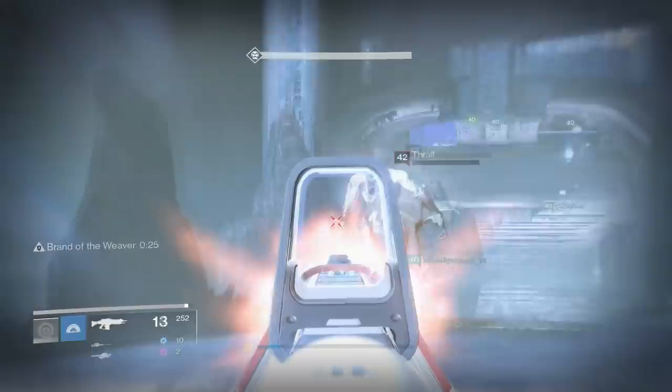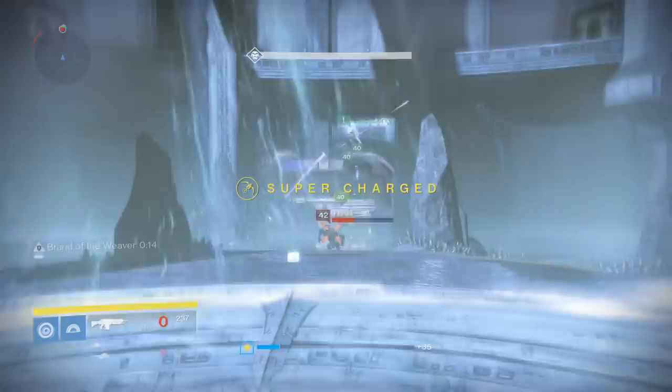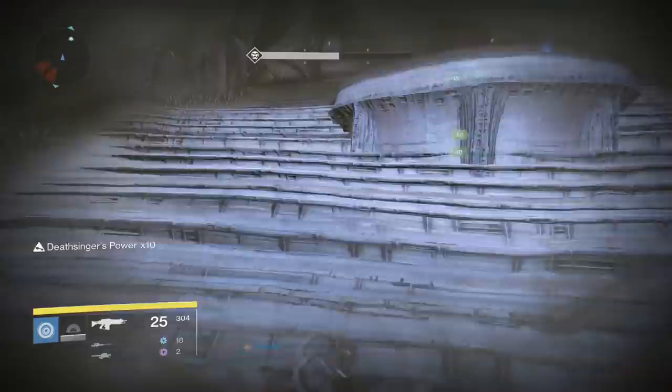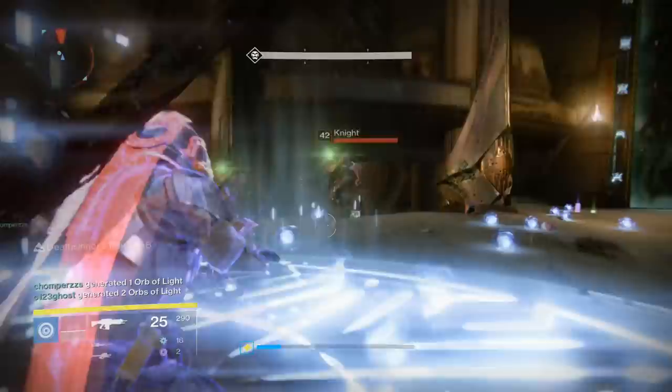If someone dies and no one has the shield, send someone to the Annihilator Totem — they'll slowly die standing there, but it keeps your team alive while another player waits for the Black Orb to respawn, gets the shield, and revives teammates. Once enough players with Deathsinger's Gaze have stood on the middle platform, it activates all the runes on the big door in front of you, which opens and leads to the next encounter.